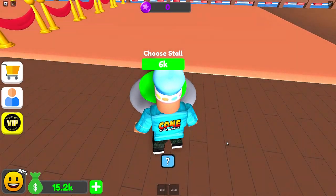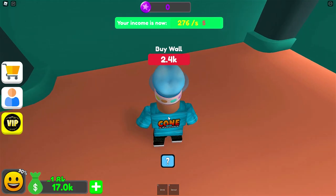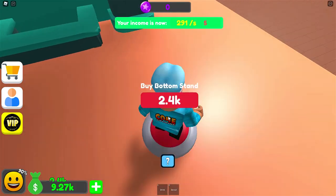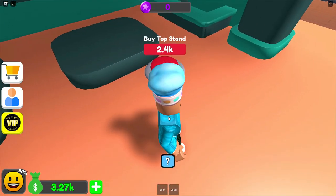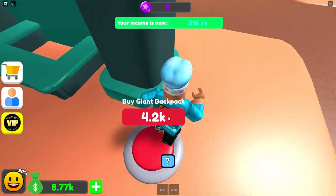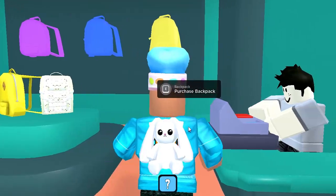My second stall in the second area — more merch stores and less game stores. Backpacks or socks? I'm definitely going backpacks. Buy a roof for $1.8K, a wall for $2.4K, a desk for $3K, another wall for $2.4K, a bottom stand for $2.4K, backpacks for $3.6K, a top stand for $2.4K, more backpacks for $3K, a giant backpack for $4.2K, and a cashier. That should be finished — I'll get myself a backpack.